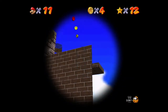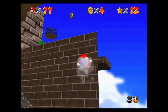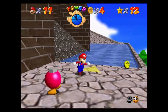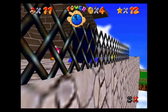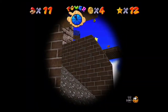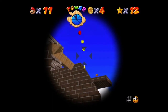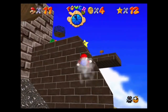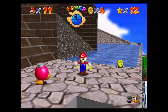Yeah, this wall has a weak corner. Who knew? There we go. Got it. So you blast away the corner of the wall, and then you blast at the wall again.